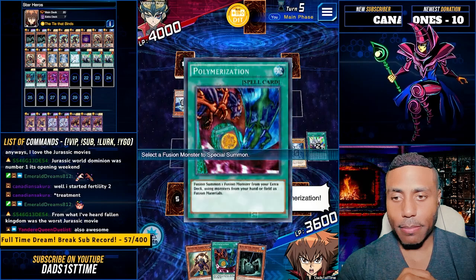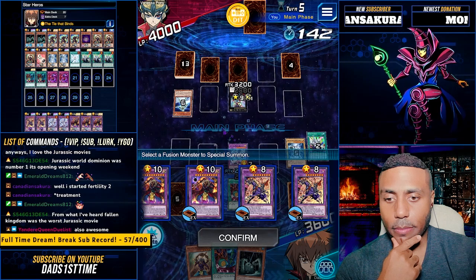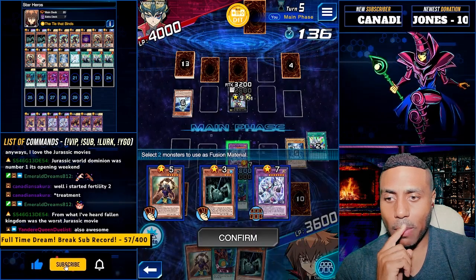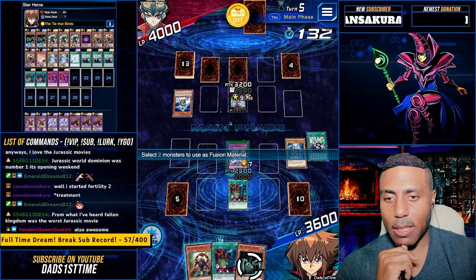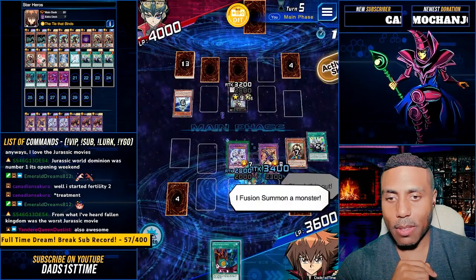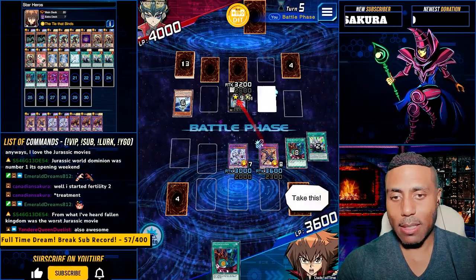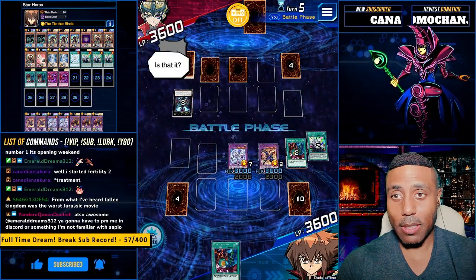Let's poly into Dark Cavalry. We'll poly into Dark Cavalry. Have one negate. Fusion summon a monster. Activate. Oh, we're big. There you go.